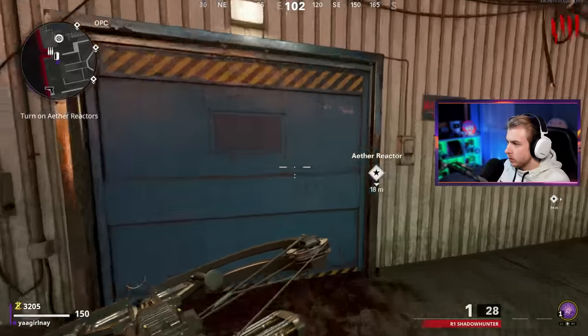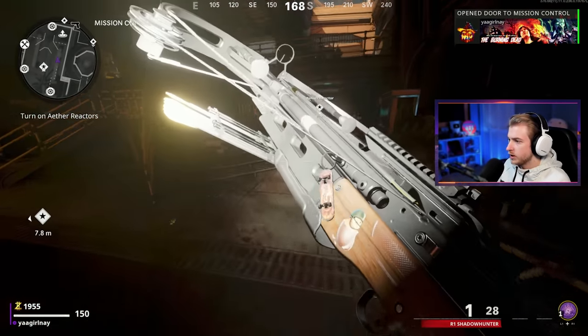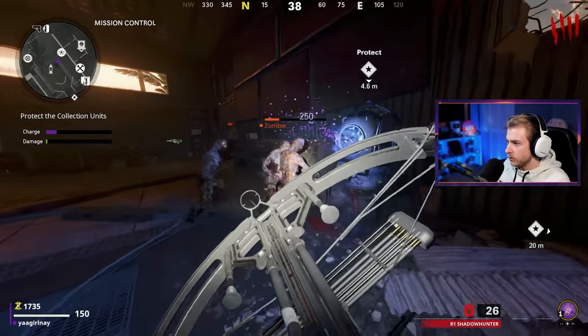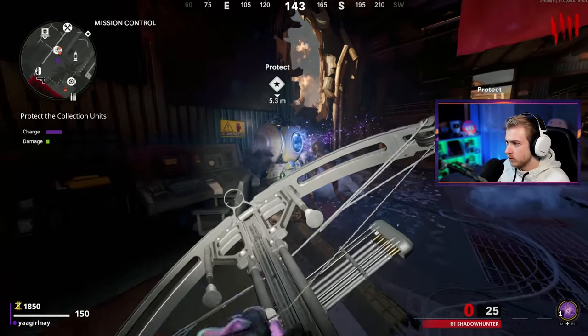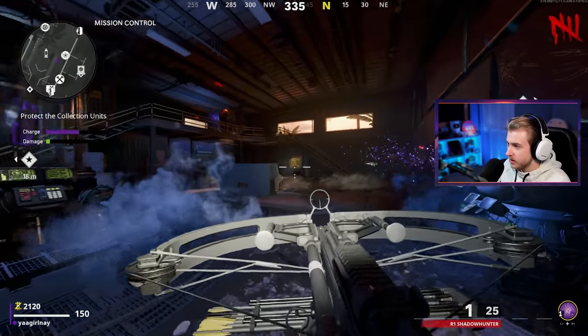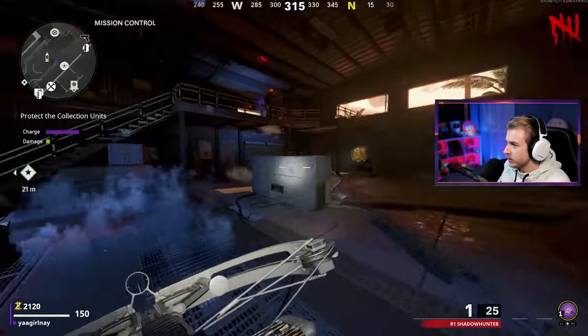Let's pop this baby open, open up this one as well, grind the rail. Look at the tech deck. Grab this loose change and start up the reactor. We're already kind of getting low on ammo — only 26 shots, and it's taking more than one to kill a zombie if we don't hit a headshot. So this is not looking great.